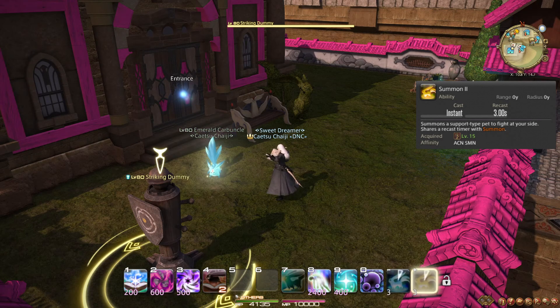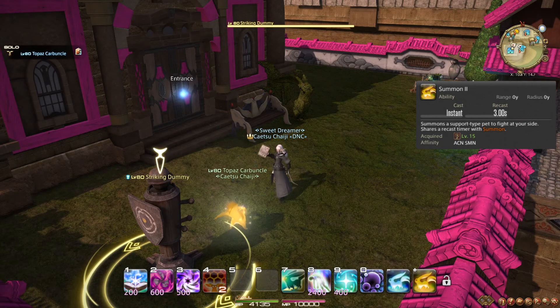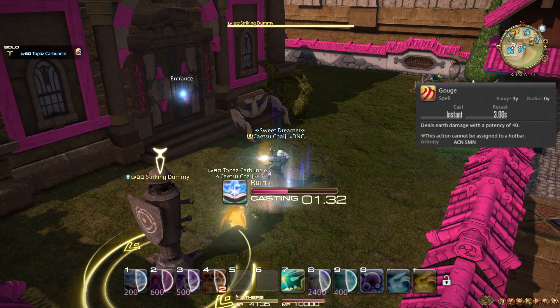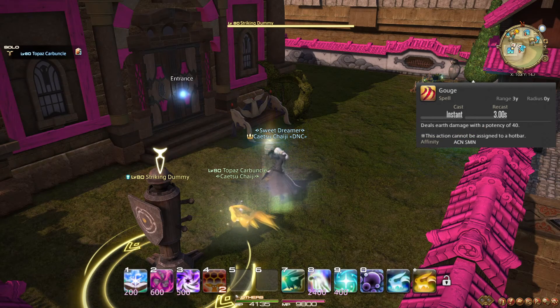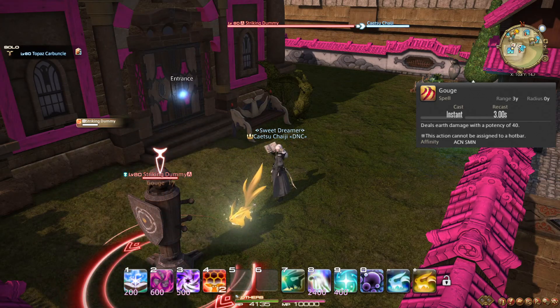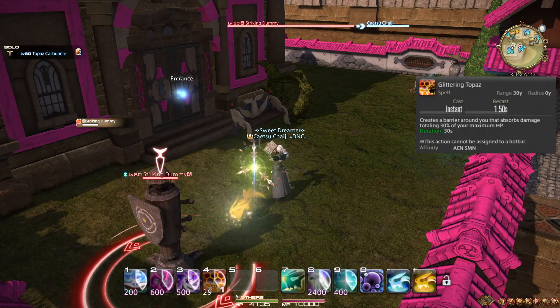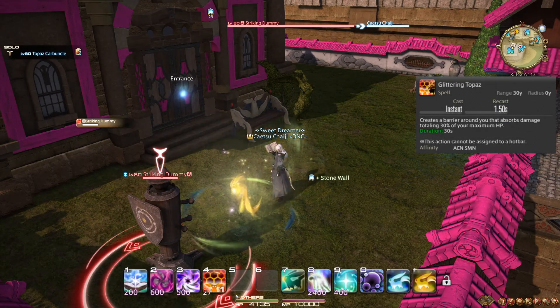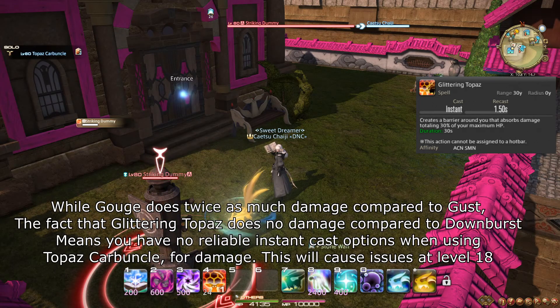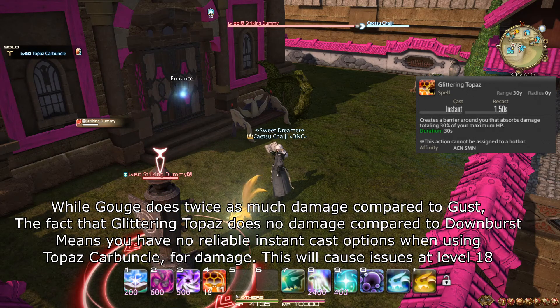At level 15, you learn the spell Summon II. This spell summons your trusty Topaz Carbuncle. This Carbuncle will cast Gouge for 40 potency — about 28 potency compared to you — about every 3 seconds. This is a melee attack and single target. Its Egi Assault applies Glittering Topaz to you, a large shield with a long duration. For single target, Topaz Carbuncle is possibly better for damage at these levels, but you should mostly use Topaz Carbuncle only if you need the shield it can apply.